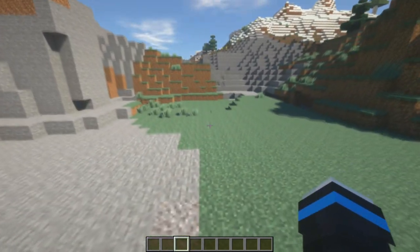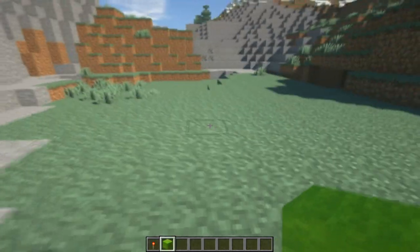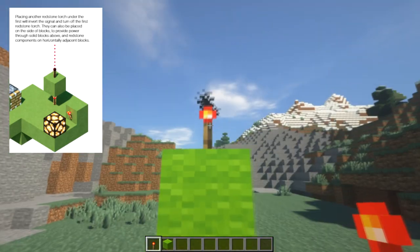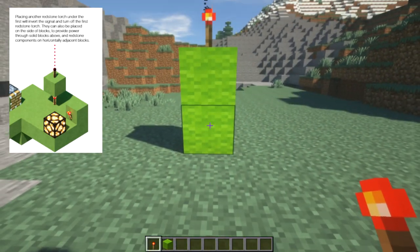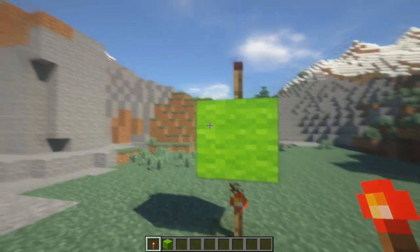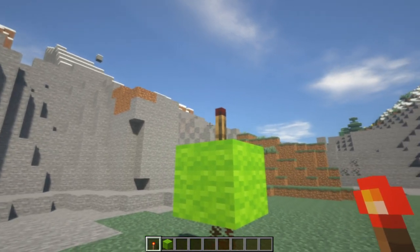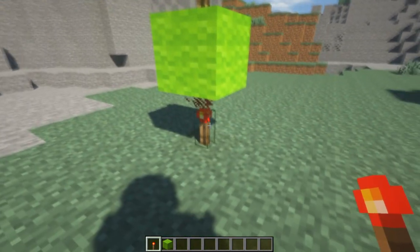This should work for our first experiment. One of the fun facts this guide gave was that apparently if we put two blocks like this, and then we put a redstone torch on top — but if we put another torch on the bottom — yeah, it worked. It actually turns off the torch on top. I mean, I don't know what to do with this information, but I guess I'll take it.